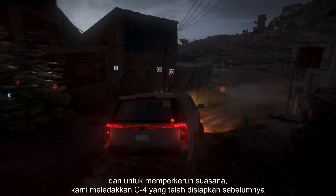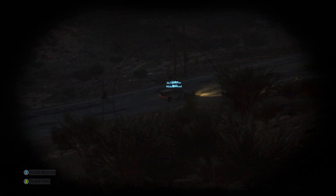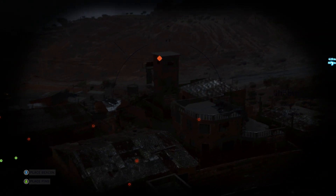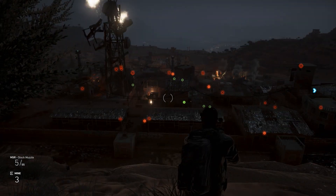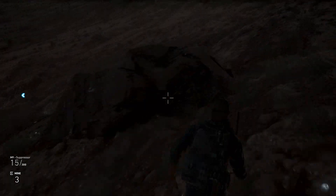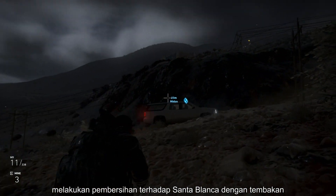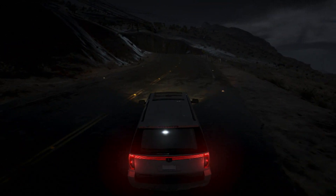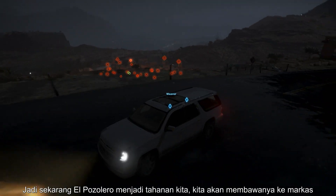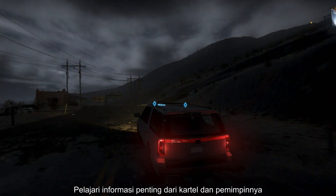Weaver is liberating another group of rebels. This camp is now erupting into a full gunfight between the rebels and the Santa Blanca. And to provide further disruption, we blow the C4 we placed earlier. Weaver is now headed to rejoin the others, clearing the last of the Santa Blanca who were attracted by the gunshots. With El Pozzolero in our custody, we're going to deliver him to our rally point and learn key information about the cartel and his bosses.